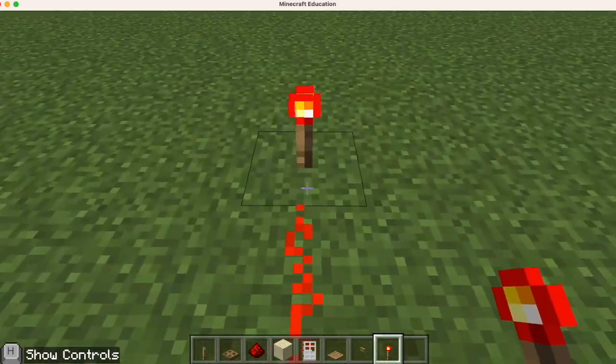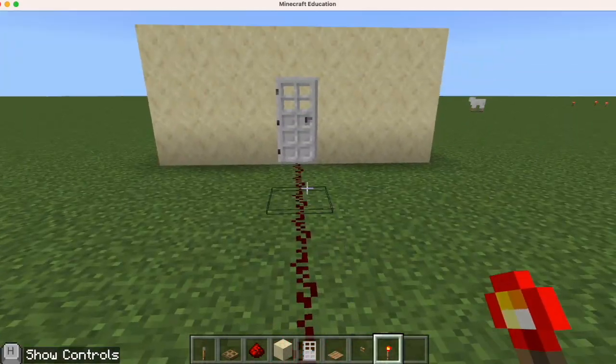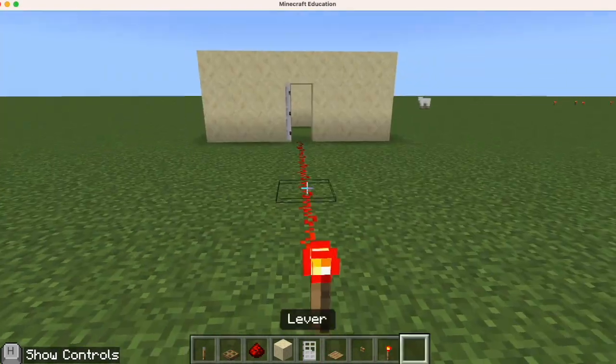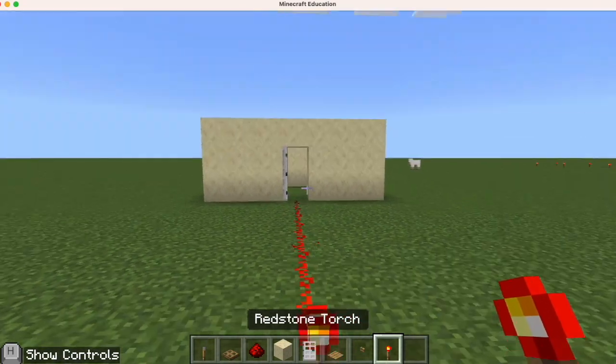This door will stay open as long as that torch is there. If I destroy it, you'll notice that the redstone is no longer glowing and the door is closed. I put the torch back and the door is open.